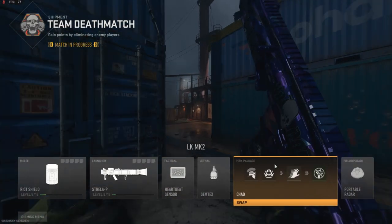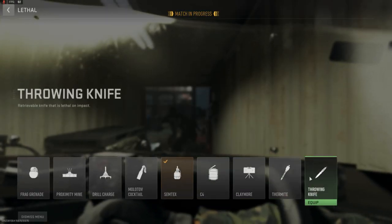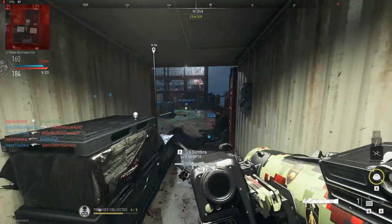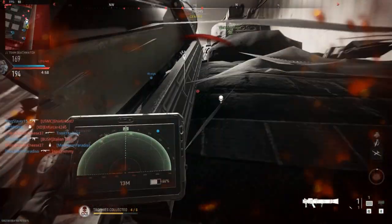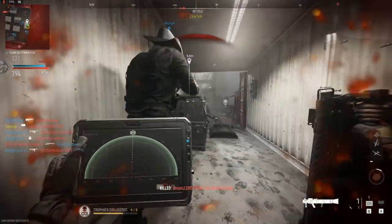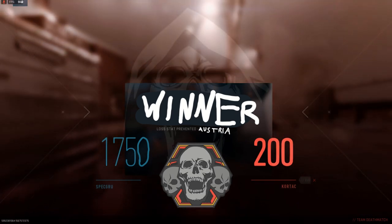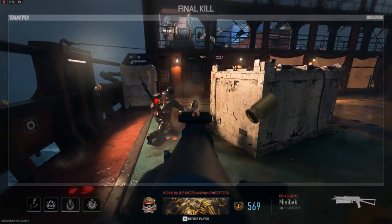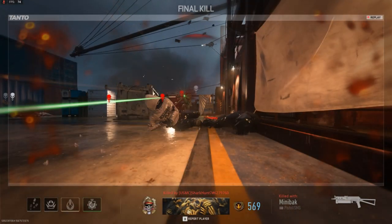One of the most underrated tacticals in the game is the heartbeat sensor, and it goes really well with Shipment because there's a lot of enemies. For your lethal, you're gonna want a Claymore. Heartbeat sensor out — come to us, any second now. We got him! That's a W. That's a wrap — that was a pretty good match.